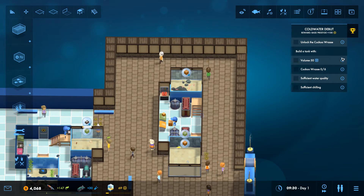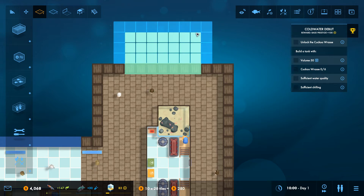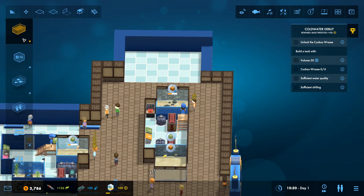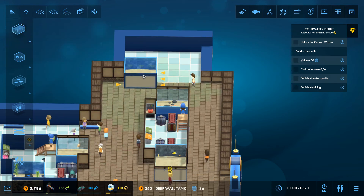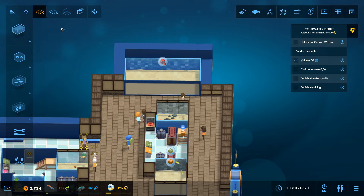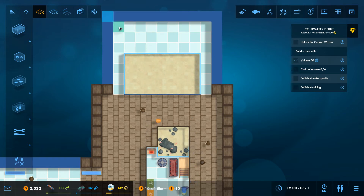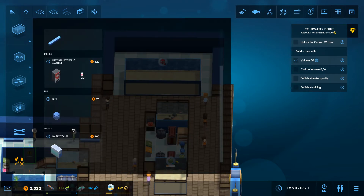I need to build a tank with 50 volume, so let's expand this out. A deep water one - I think that looks good. Then we need to expand around the back and side, which gives us enough space to build all the stuff. Let's put in some staff doors. Why is a visitor going through the staff door? Okay let's make it look nice using the harbour theme - oh I do love how you can theme everything.